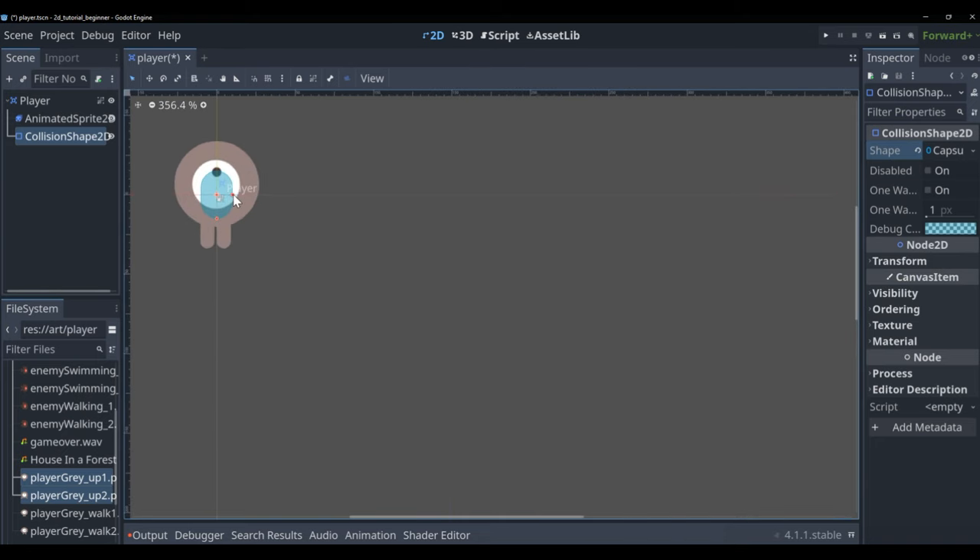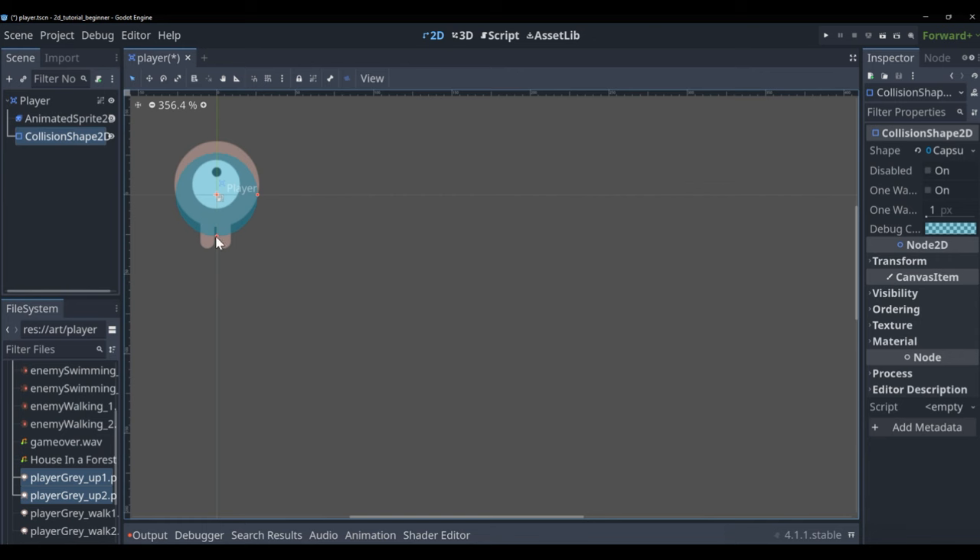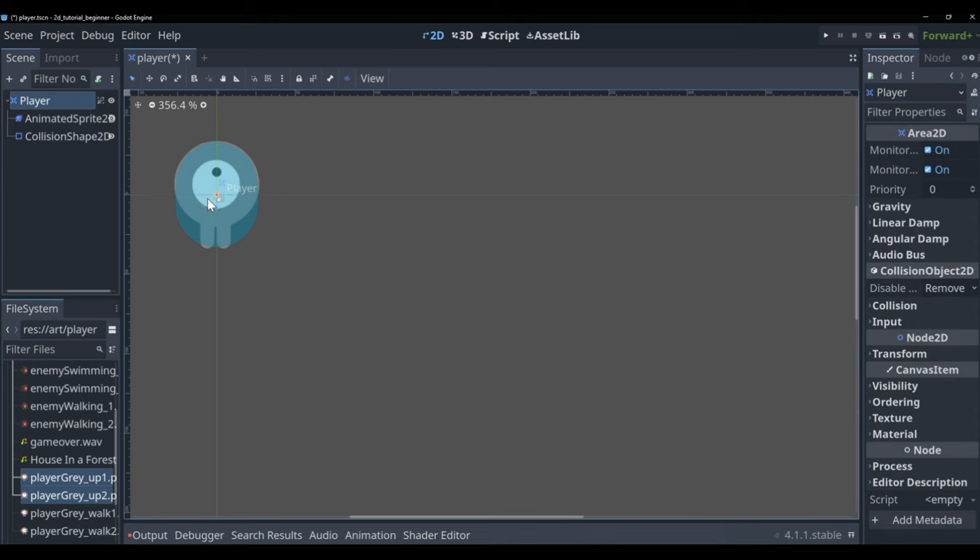In filtered properties, type 'scale' and scale the sprite down to 0.5 so it's a bit smaller. Now add another child node called CollisionShape2D. There are many shape options — for this one we're going to use a capsule shape because it best fits our sprite. You'll see little red handles you can drag to adjust the shape.